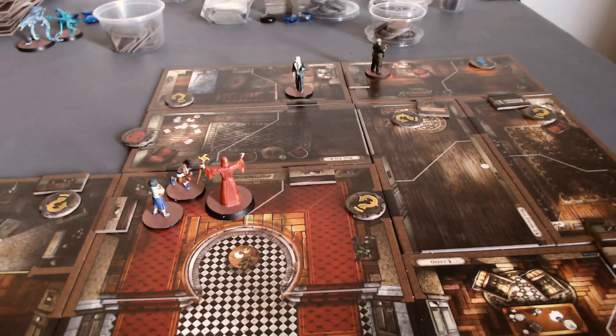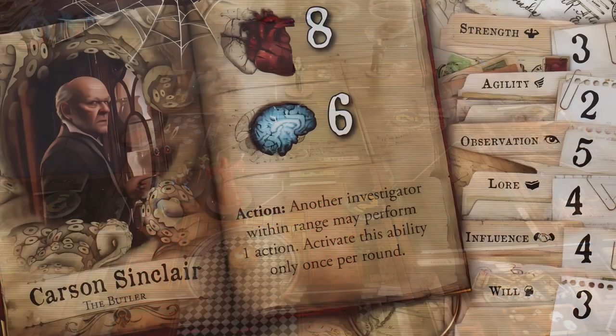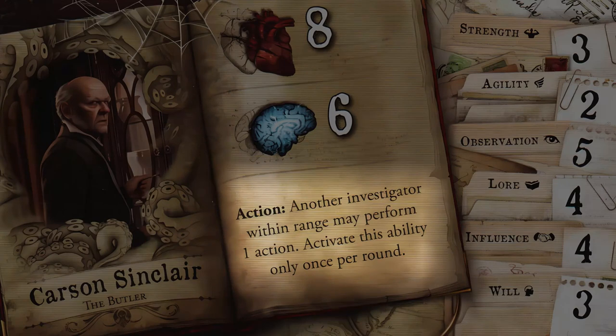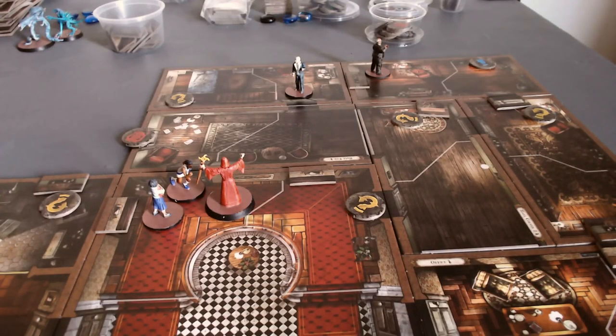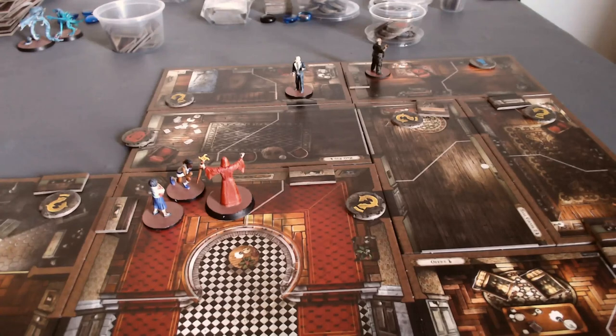I'm now reading Carson Sinclair's card again, and I'd never noticed this before — I've been playing this wrong. It looks like his special ability costs an action. He's the only one like this; that doesn't seem fair at all. That makes him a lot less appealing as a playable character. Everyone else has a free ability, but for whatever reason he has to spend an action to use his.